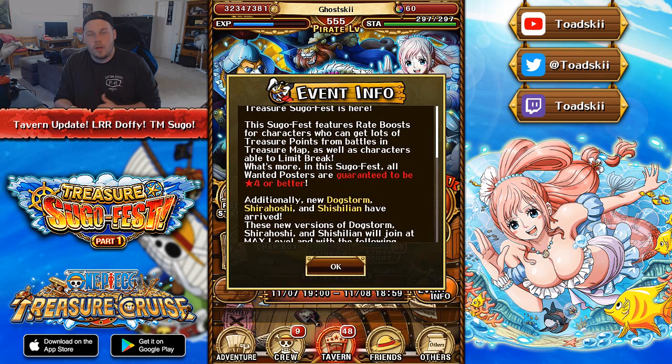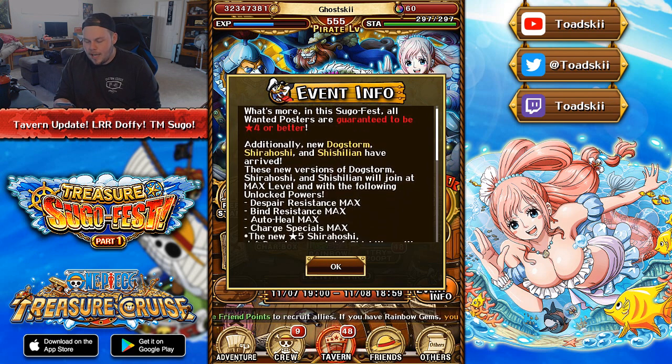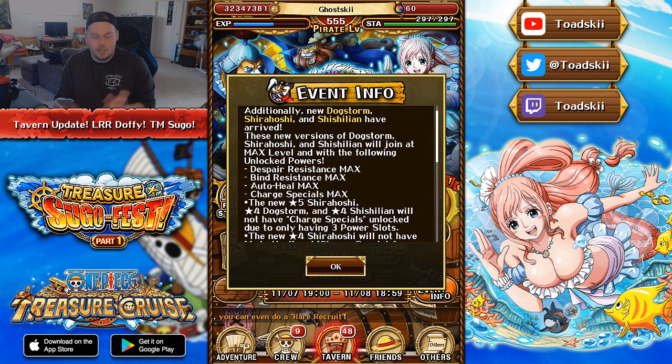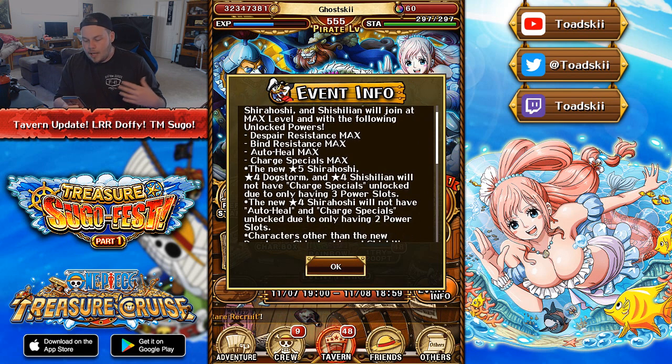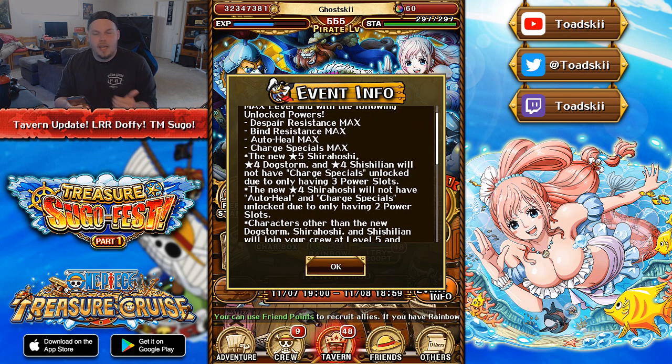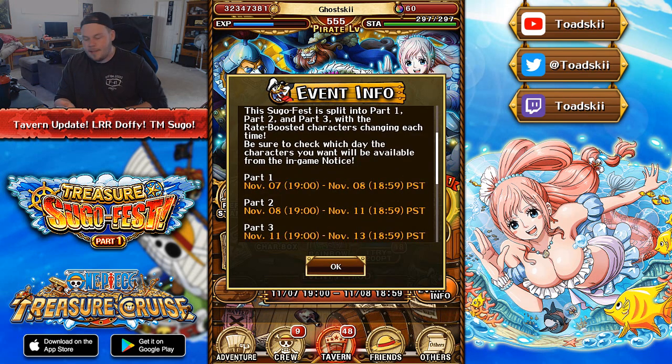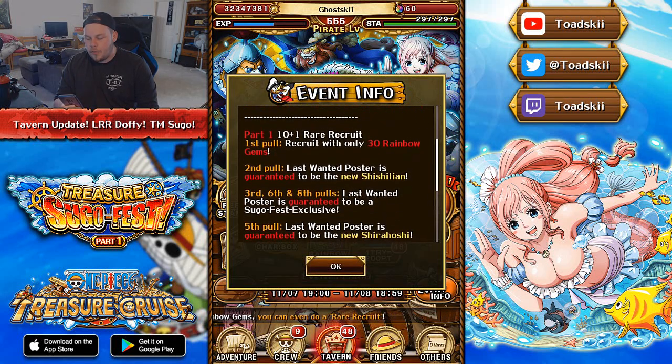To go over the Sugo Fest structure: all wanted posters are going to be 4-star or better. When you get the new characters — Dogstorm, Shirohoshi, and Sicilian — they come with max sockets: Despair, Bind, Auto Heal, and Charge Special. However, the pre-evolved versions won't have Charge Special, and the pre-evolved Shirohoshi won't have Auto Heal and Charge Special since her pre-evolved version only has 2 socket spots. The Sugo Fest is split into 3 separate parts: Part 1 is only 24 hours between November 7th and 8th, Part 2 runs from November 8th to 11th, and Part 3 from the 11th to the 13th. The Treasure Map will probably arrive at midnight on November 9th.